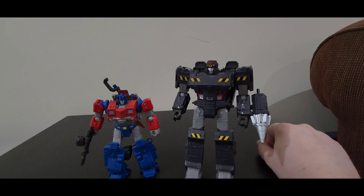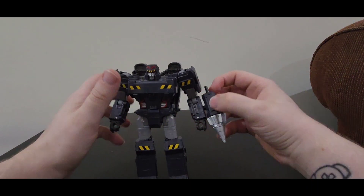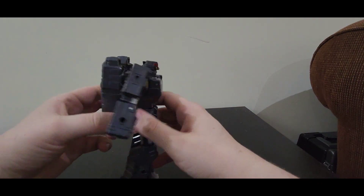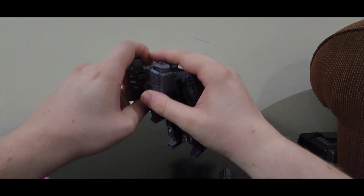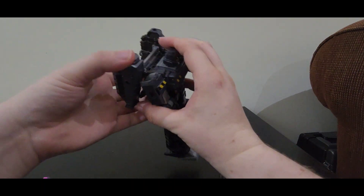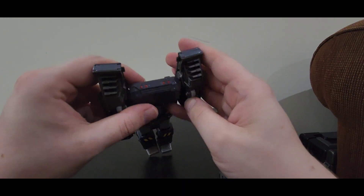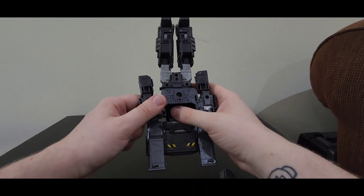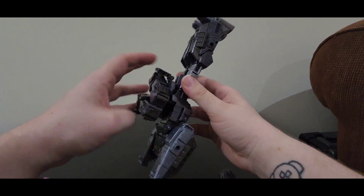For transformation, we'll start with Minor Megatron. All you're going to want to do is take off the big drill, flip in the hands, and straighten up the arms. Untab the entire backpack — it'll most likely untab itself. Bring out the nice big treads like so, and fold in the entire back or front panel here, and it will tab into the sides of the top.